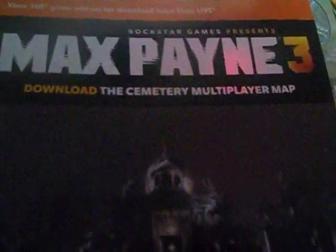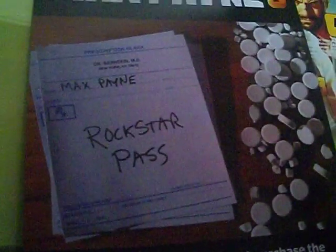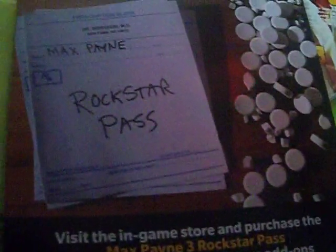Just checking the codes - here they are. I'll show you this: it's the map pack, the Century Map Pack. It's got the code on the back. And this one is going to get you the Max Payne 3 Rockstar Pass - you get all the map packs with it. There are like seven packs coming out, I think.